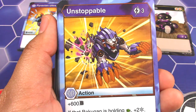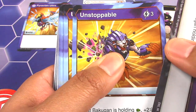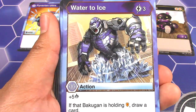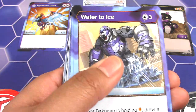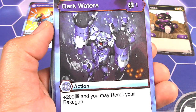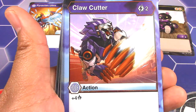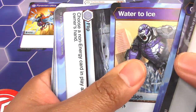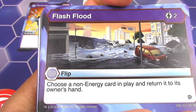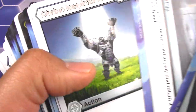Now we have our Aquas cards. Unstoppable — plus 600, if that Bakugan is holding a fist, plus 2 frost strike, two of those. Water to Ice — plus 5 damage, if that Bakugan is holding a shield, draw a card. Dark Waters — plus 200 and you may re-roll your Bakugan, two of those. Claw Cutter — plus 4 damage, two of those. Another Water to Ice. Flip card Flash Flood — choose a non-energy card in play and return it to its owner's hand, two of those.